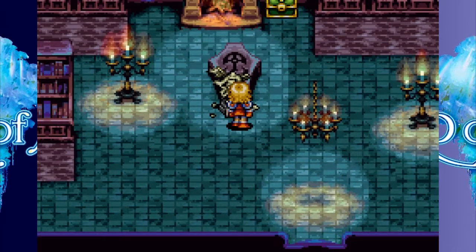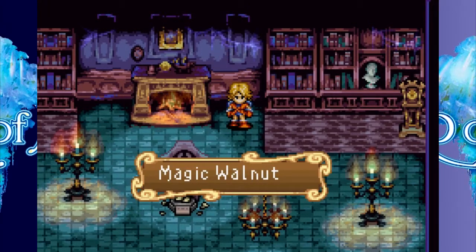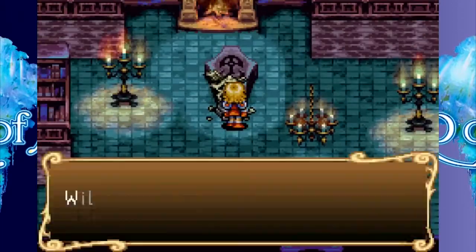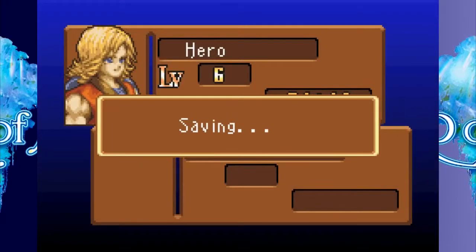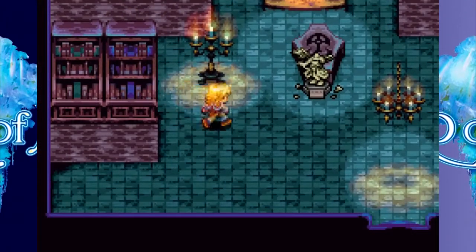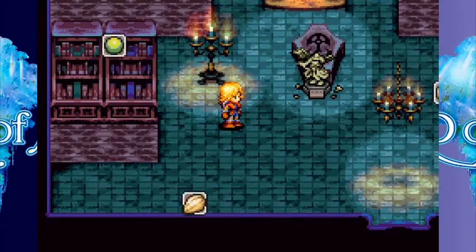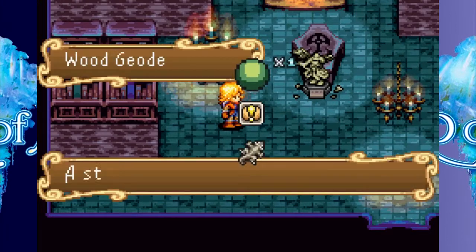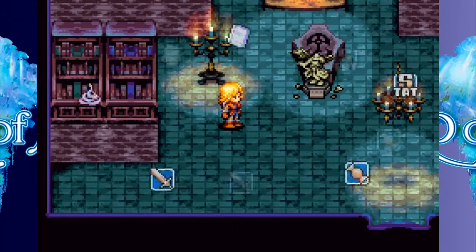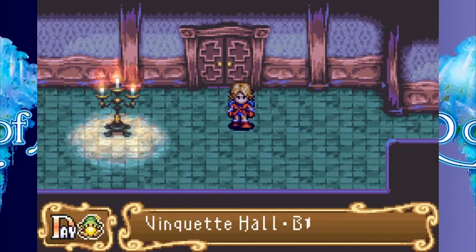Hey, it's a statue. That's gotta be a seed — it's not a gold statue though, so it won't heal me. Hmm, nope. So I still have that key item I got from way early on. This thing — how do I use it? Presumably I just need to talk to the right person, but I don't know.